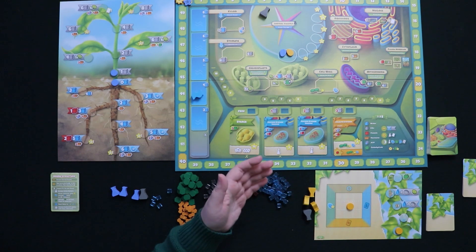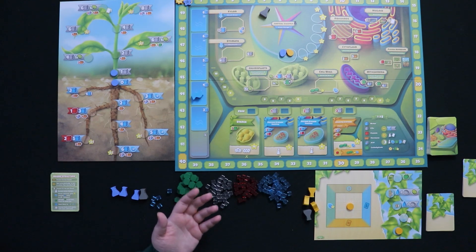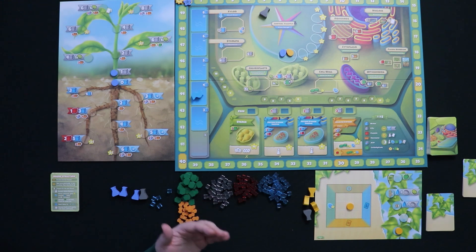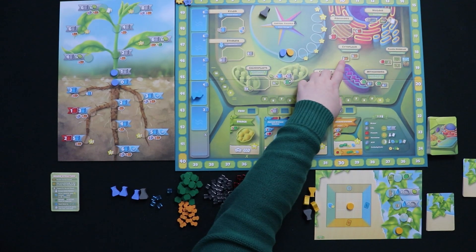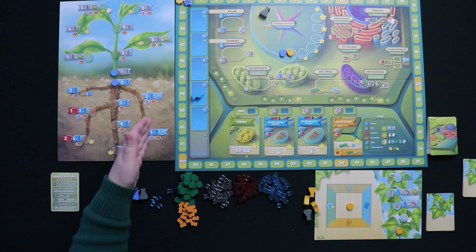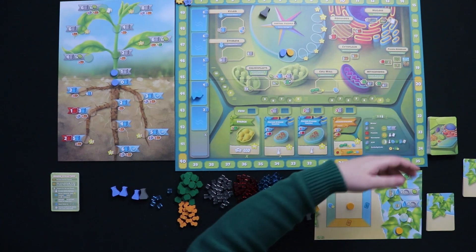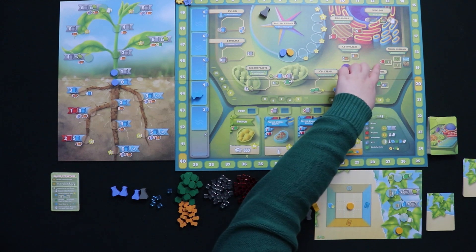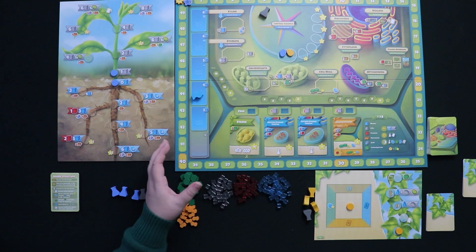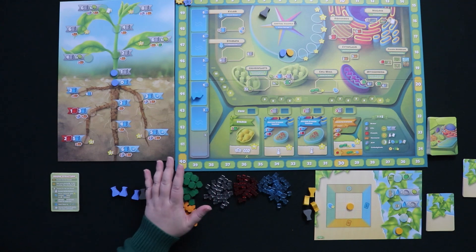Mitochondria allows you to trade a carbohydrate for either six or five ATP, depending on whether you're the first or second person to take the action. ATP is basically the energy in a cell, and you're going to need it to power some of your plant growth and possibly some of your cards, which could have energy costs. Your ribosomes let you collect proteins — five if you're first, or three if you come later. The cytoplasm lets you collect plant hormones, which you need to power your plant's growth and are part of the cost of growing your roots or your shoots. There's also a separate plant growth action. These spaces let you choose either your shoots or your roots, or you can pay one protein to pick which one, but you can't do both. Essentially, this game is about learning how to efficiently collect resources, convert them into other resources, and use them at the right times to power further benefits.